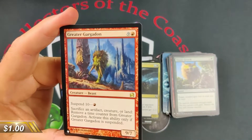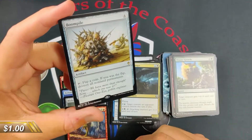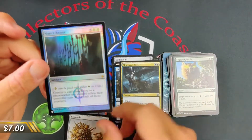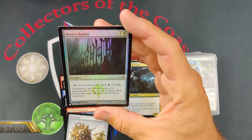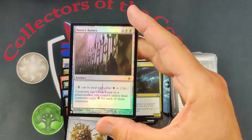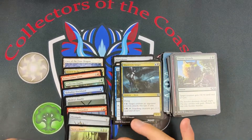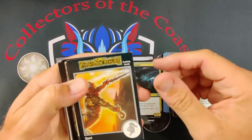We got a Greater Gargadon — not a big value card, but a fun card to play. And Boom Pile with the Coin Flip stuff going on. And Norn's Annex — I forgot we get the foil and could get the rare. Norn's Annex: creatures can't attack you or a planeswalker you control unless their controller pays a life for each of those creatures. Really cool, really nice — that makes me really happy. This is gonna be a good opening.